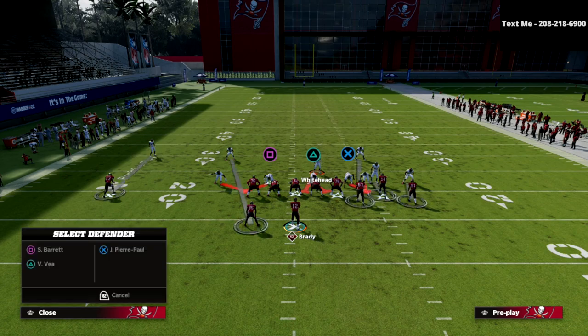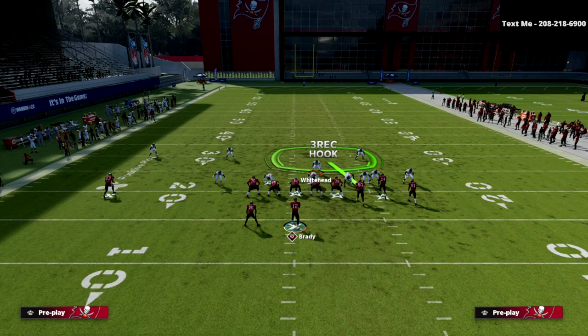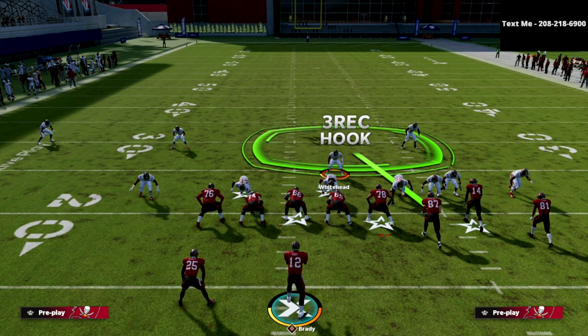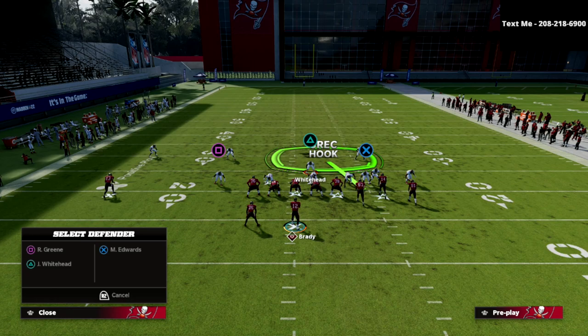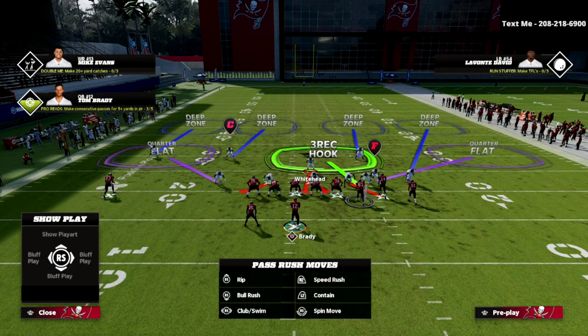The next thing we want to do is bluff blitz our defensive end on the bunch side — that's going to put them in a three-receiver hook, replacing the zone we changed. Then the last adjustment is we're going to take the linebacker on the right side of the screen who is currently blitzing and man him up onto the tight end, so we use a three-down lineman rush.